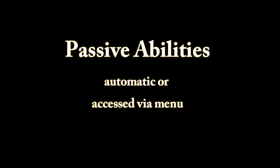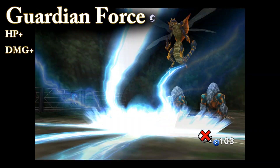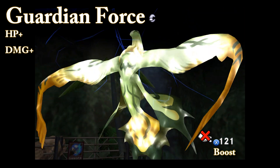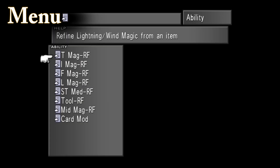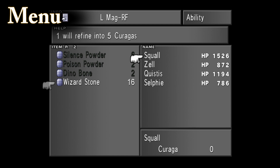The following abilities are passive and therefore do not require junctioning to use. Guardian Force abilities will increase the Guardian Force's health and its damage output when summoned. The GF can also learn the Boost ability, which allows the user to boost the GF's attack power manually during summoning. Menu abilities include the ability to haggle at shops and receive discounts as well as being offered better items. They also include many refine abilities, which allow you to refine almost anything into something else — cards into items, items into magic, magic into better magic, and so on.